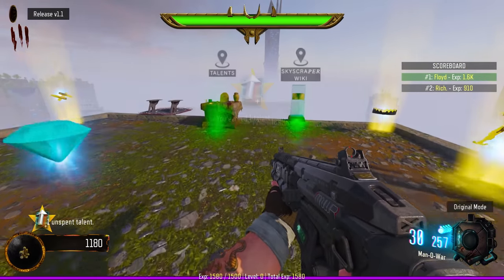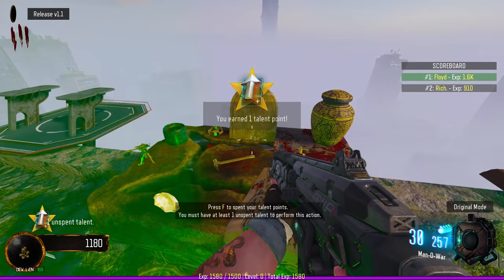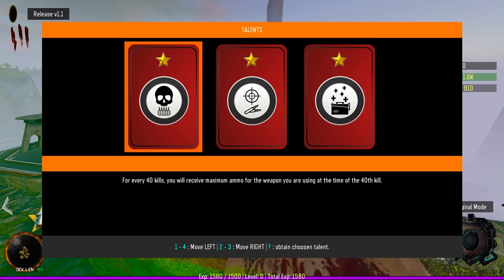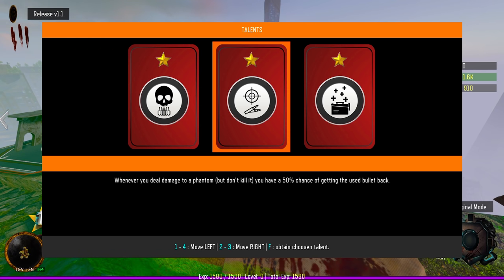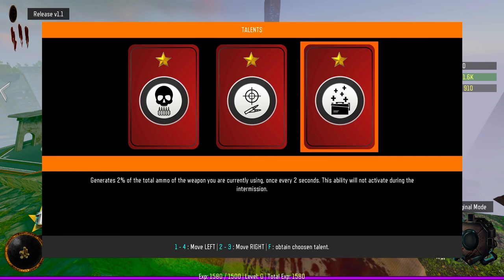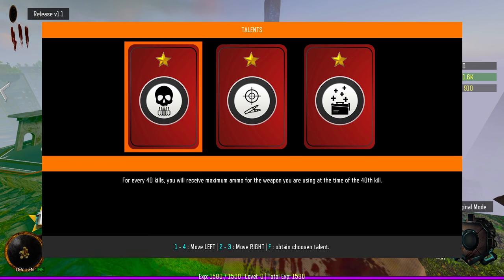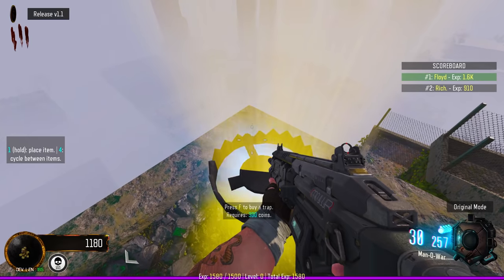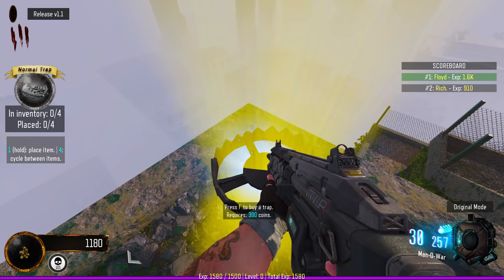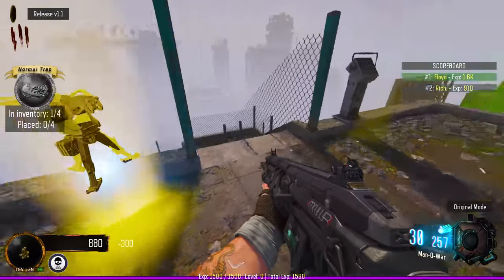You earned one talent point — all right, talents! For every 40 kills you receive max ammo for the weapon you're using. Whenever you deal damage to a phantom but don't kill it, you have a 50% chance of getting a used bullet back. Grenades: two percent of the total ammo of the weapons you're currently using. I'll get this talent — gives me a 15% chance of receiving an extra 100 coins. Increase the duration of your turrets by 100% — that sounds good. I just bought a trap, I'm gonna try a trap out.